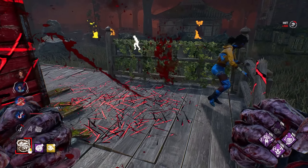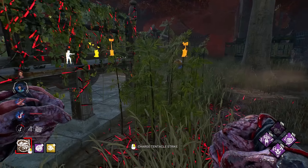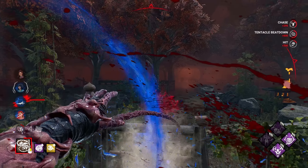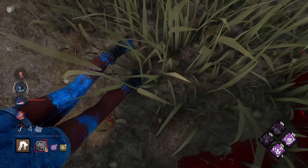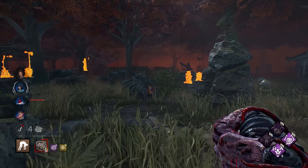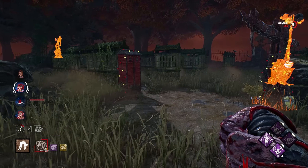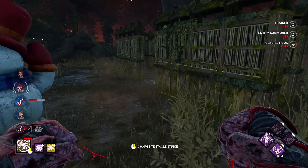Oh no. That's not the vault — I fall, I do that all the time, by the way. As survivor, I do the same thing. This should be her second stage, which is going to be really good for us. Oh no, you're on my totem. Hey, can you get off of that real quick? How long have you been on that totem? Apparently long enough. There goes our Ruin, which is unfortunate. But at least they wasted quite a bit of time.